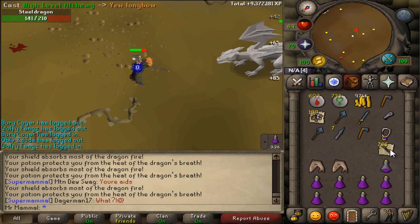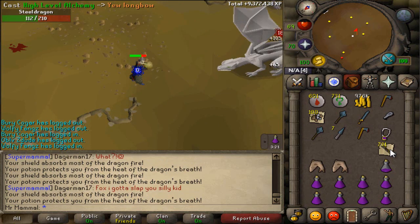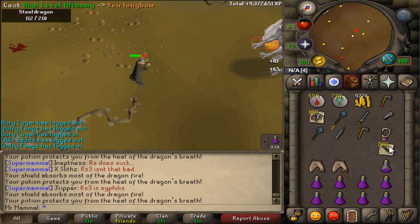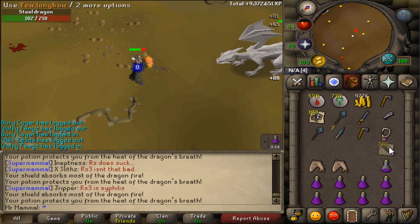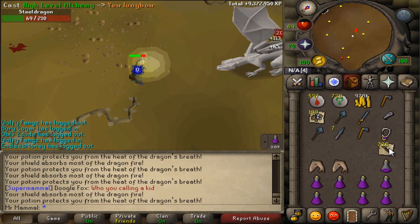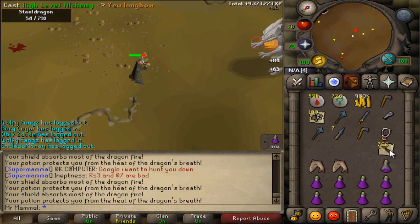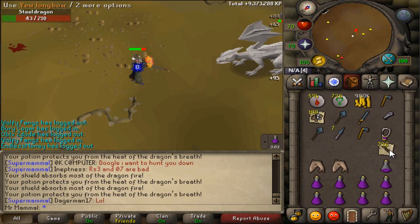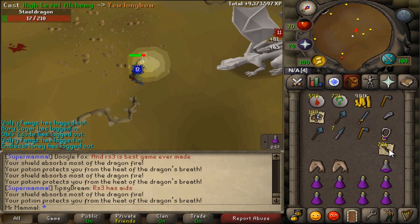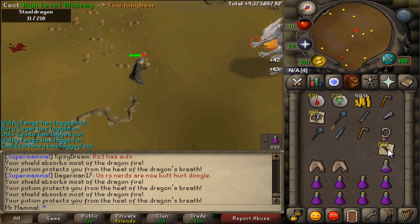As you can see, we still have about 600-700 casts of firewave alching left. The thing is, I do my calculations based on the base XP of firewave, and the base XP when you splash is 42 XP. But obviously, as you saw there, I just got 113 XP for my max hit, which is a 20. So it's kind of hard to calculate how many runes exactly I need. So I just go off the base, and obviously I don't splash every hit, so I always end up having a ton of extra longbows and stuff.